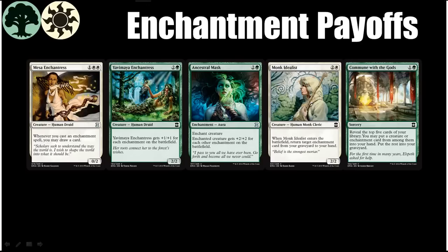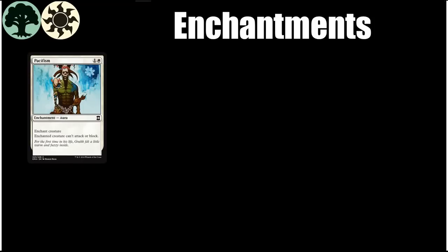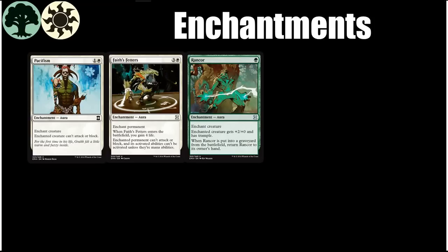Let's look at some of the enchantments at common and uncommon in Eternal Masters that make this archetype worth going into. The cards are listed in order of raw power rather than synergy. I think the most powerful common or uncommon enchantment in this format is Pacifism — it is strong in any deck so there will be a lot of competition for it, even though it is at its best in your deck. Next is Faith's Fetters, another card that will be highly sought after by basically all decks, but again at its best here. Third is Rancor, which I think other decks will be interested in but not as much as the first two.